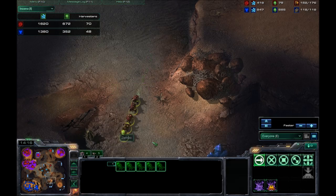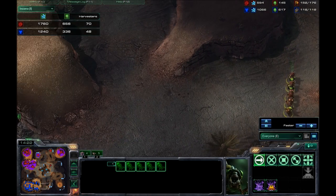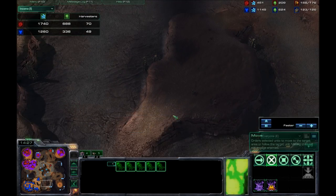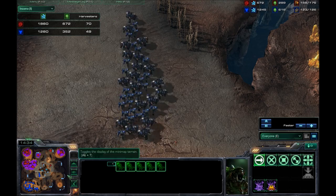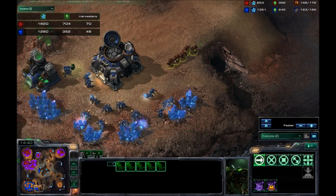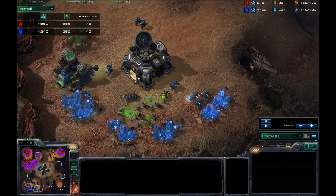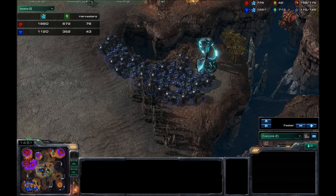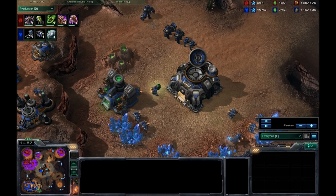He's just checking all the bases here. He sends five Banelings — and yeah, he sees that I don't have a third base. So he knows that he's got to be ahead. Meanwhile, I'm sending my army in trying to apply as much pressure as I can, and these five Banelings roll in. I don't spot them — boom, there they go. They took out probably about five or six of my SCVs.